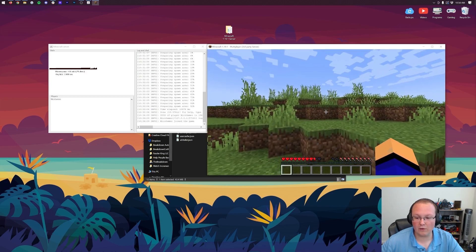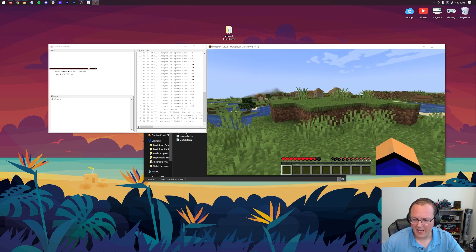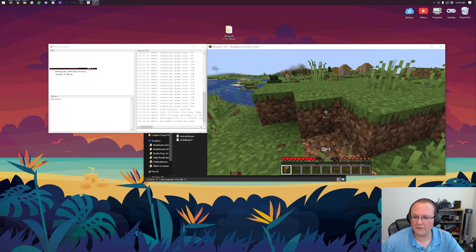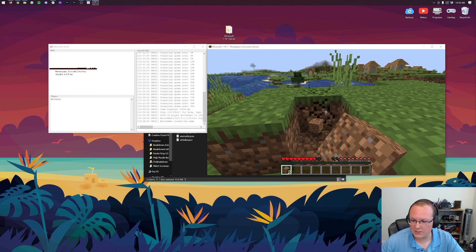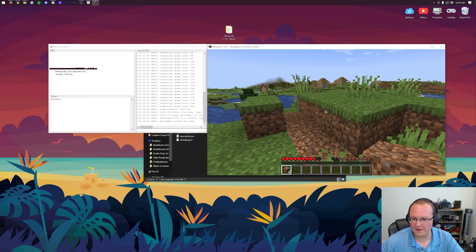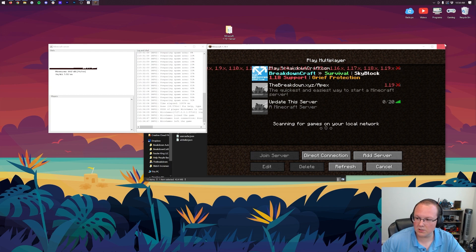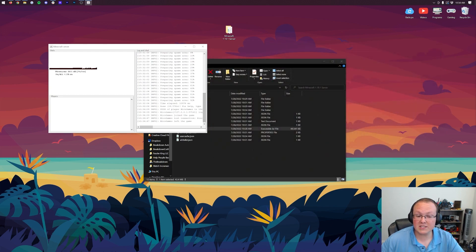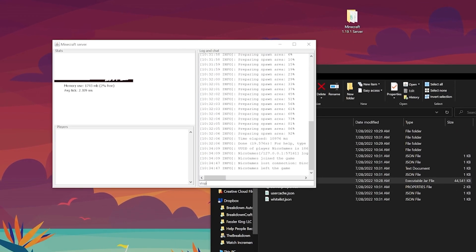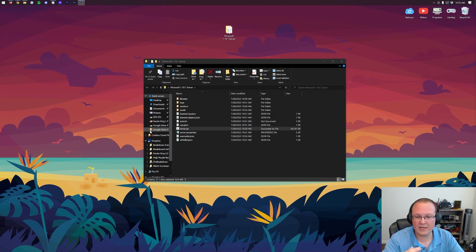If we want to allow our friends to join this server, we need to close out of Minecraft. I always like to make a mark on the land so we know when we get back that it's the same server. Now, let's close out of Minecraft and disconnect from the server. To properly stop your server, always type 'stop' in the text box and hit Enter — that will stop the server correctly, save everything, and prevent any data loss.